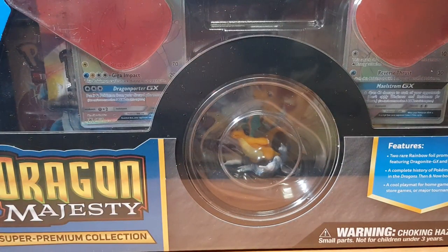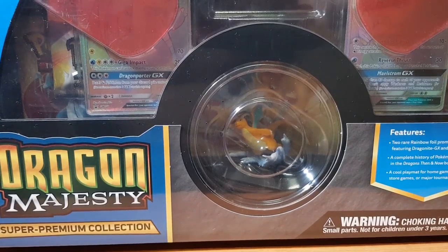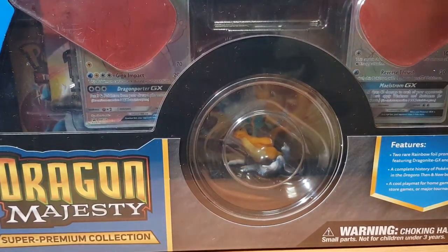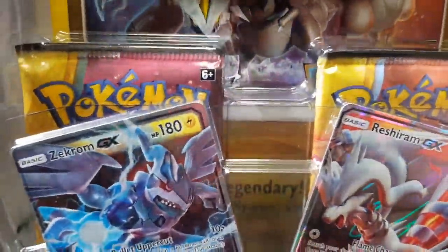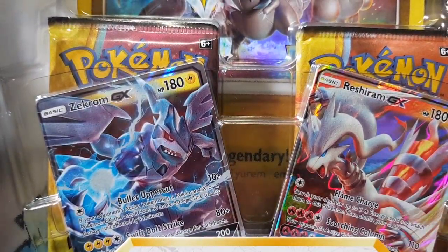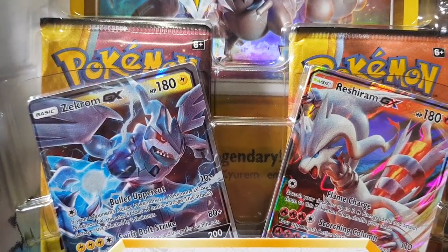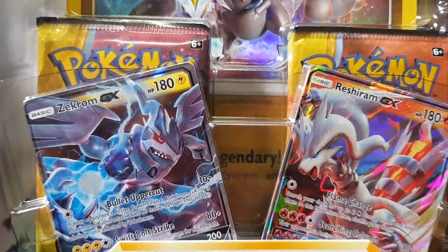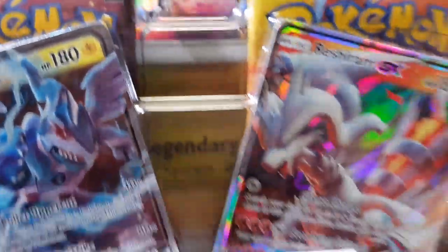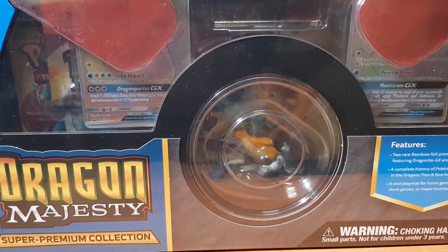I did also buy the Dragon Majesty Super Premium Collection box but I won't be opening that just yet. We'll stick to this awesome box — as you can see you get two GX cards, Reshiram and Zekrom, that awesome massive card, and I believe you get five booster packs. So let's begin.